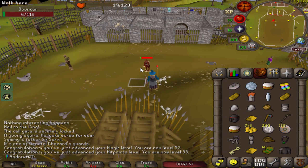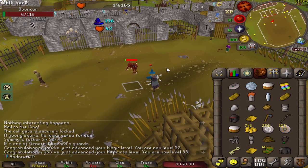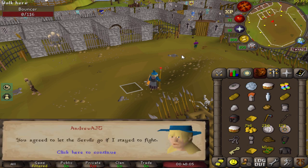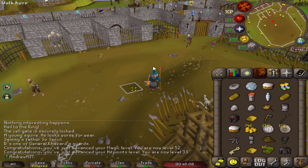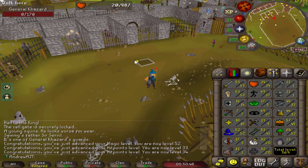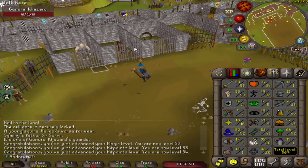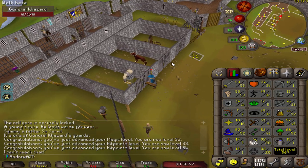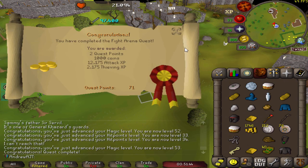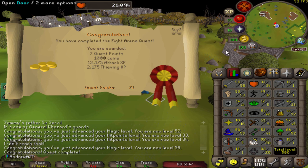So I went ahead and did Fight Arena. This quest is very easy and quick — you can pretty much safe spot all the bosses. You don't actually need to fight General Khazard the final boss; you can just run away. But I did fight him because he has a ton of HP, and as with many of these quest bosses he's only level one magic, so very AFK experience there. I got level 53 magic on the way back to finish the quest, which is almost enough for high alch at 55.